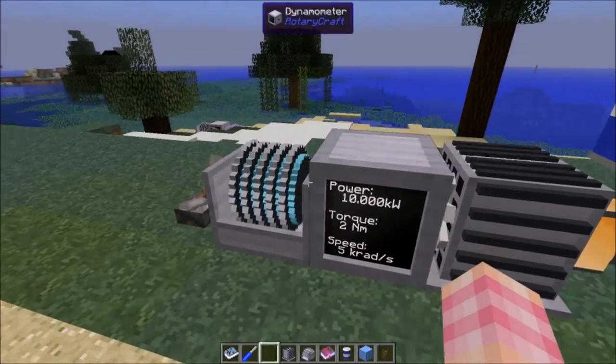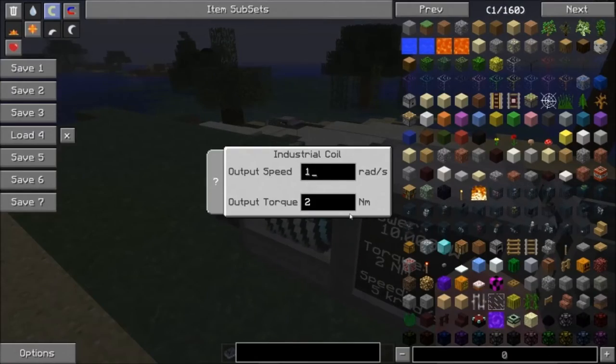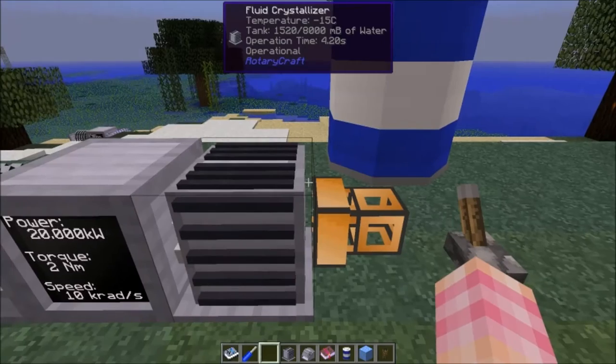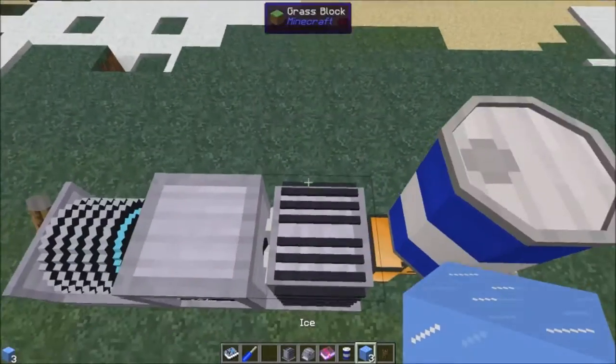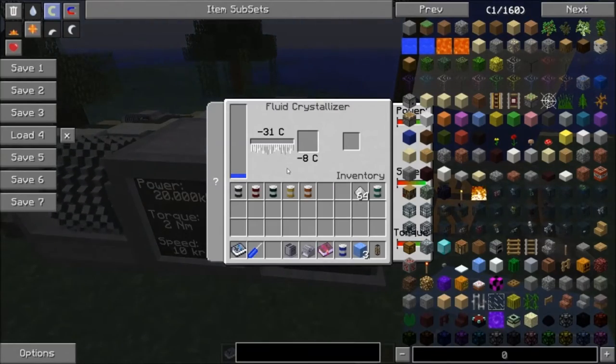I'm going to give it 10,000 — I just want to make it go fast. Now it's made some ice. There is a neat little interaction you can do with the fluid crystallizer: you can put a block of ice next to it, and it will cool it down further because that's what ice does. So that's useful if you're in a biome that's not already minus 15.